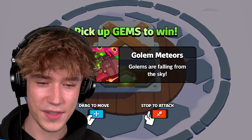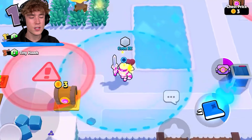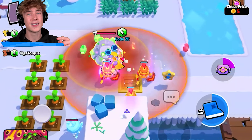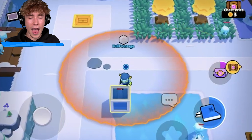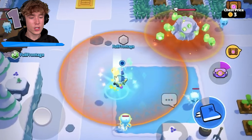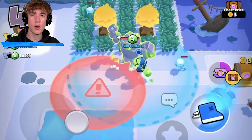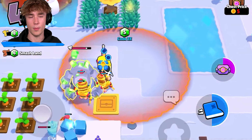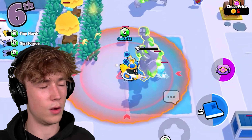The second modifier, and in my opinion the best, is going to be Gem Golems. This one looks like it's going to be my favorite. The way it works is there are going to be little random warning circles around the map, and then a few seconds later gem golems are just going to drop from the sky and land. When these gem golems land, they'll drop a bunch of gems around you that you can pick up. The only thing that makes this mode kind of basic is that once the gem golem has landed, he's literally just a normal golem — he'll do his little smashy animation, his little roll, and then once you kill him, he's going to drop a bunch of gems.